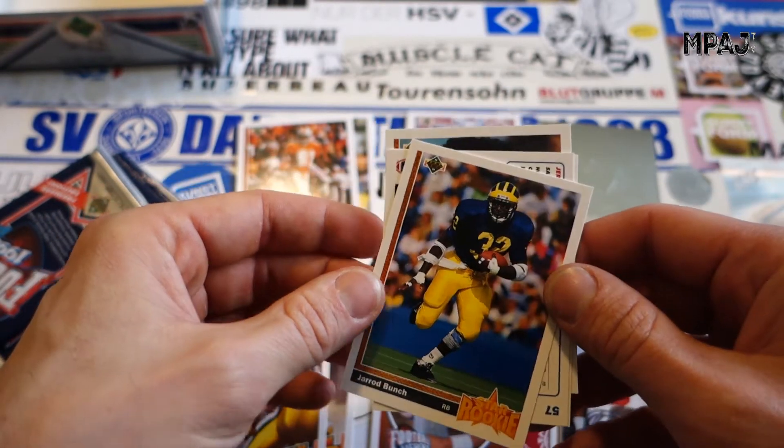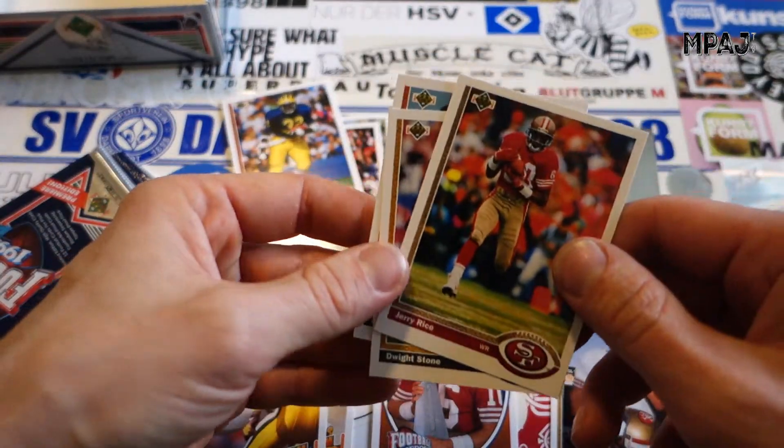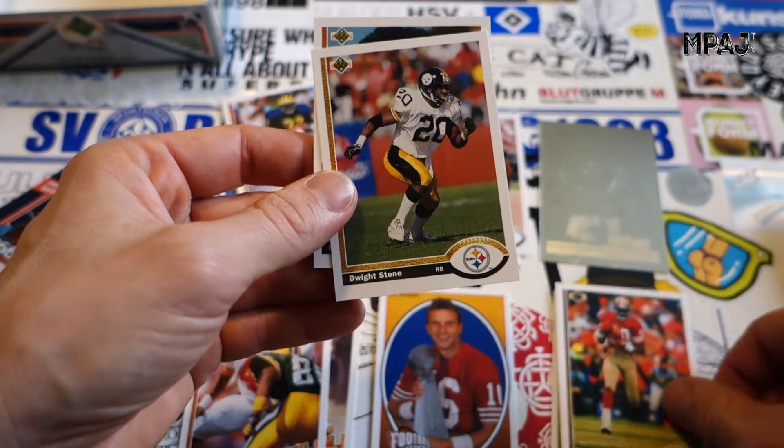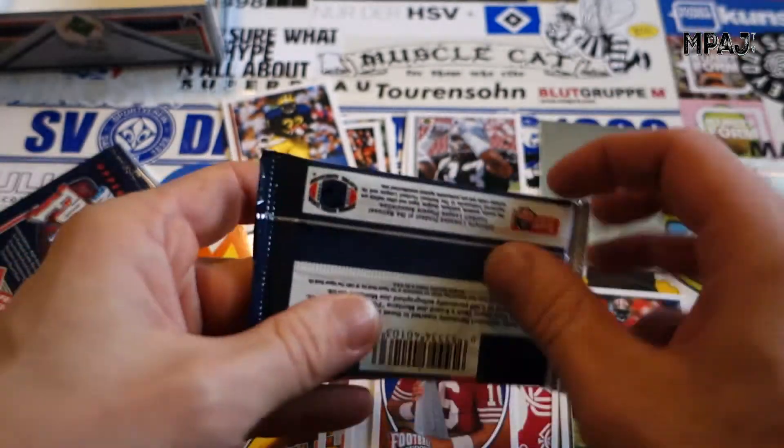Jared Bunch is our star rookie. And then we go San Francisco strong — we got Jerry Rice, very nice. Dwight Stone and Ron Morris, and we still got three packs to go.